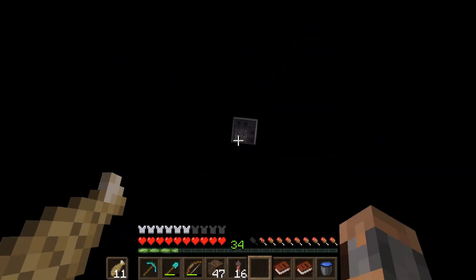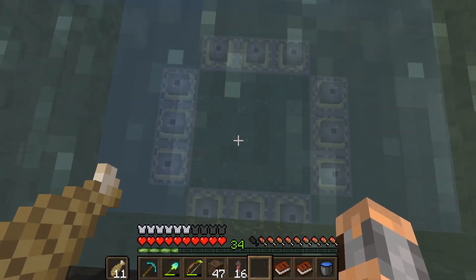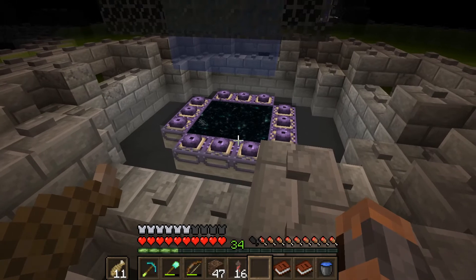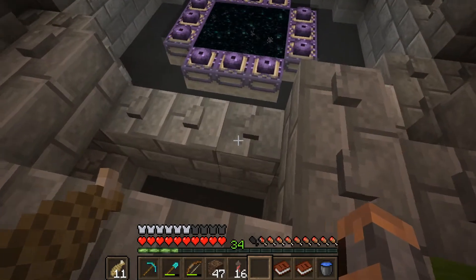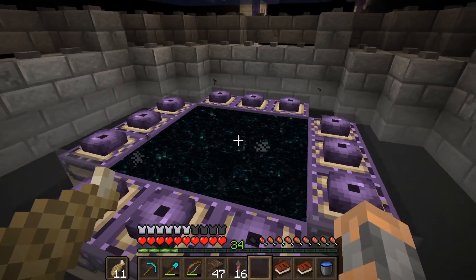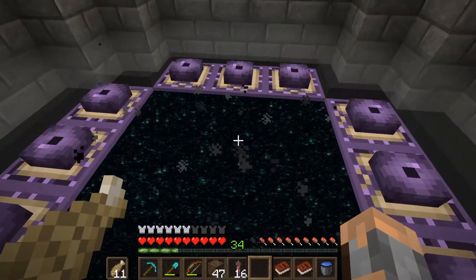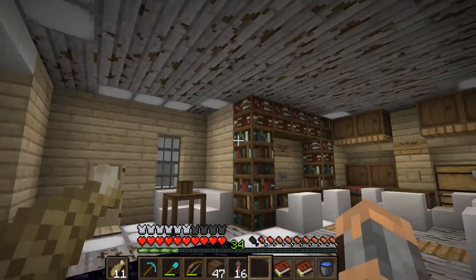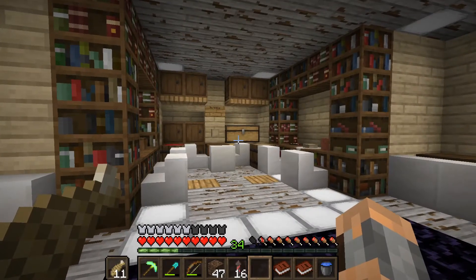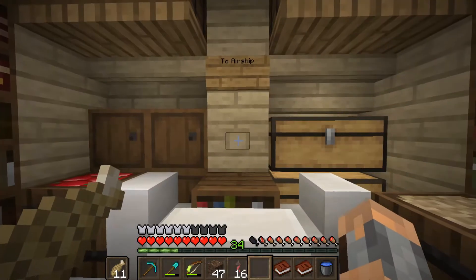That piece all the way up there was at max build height, and it used to be that you could drop down into this end portal and be instantly teleported to the end. Unfortunately, because Minecraft lag exists, that's no longer the case — if you dropped right into the end portal, you would spawn into the end and die instantly from fall damage, because it wouldn't register all of the water pouring in. So we've redone this whole area. Fix built this awesome airship here. These are our two fast travels to the Adventurer Guild and to the airship.